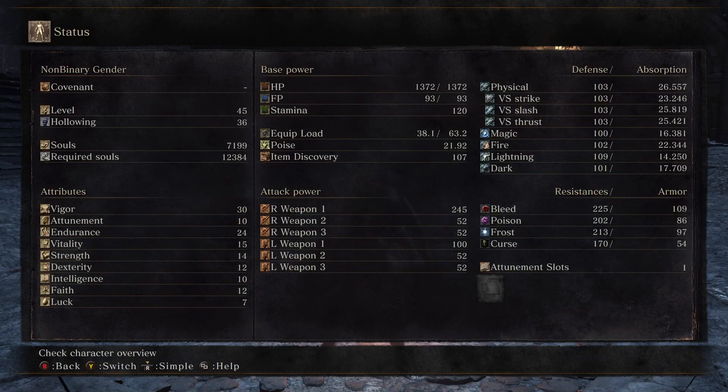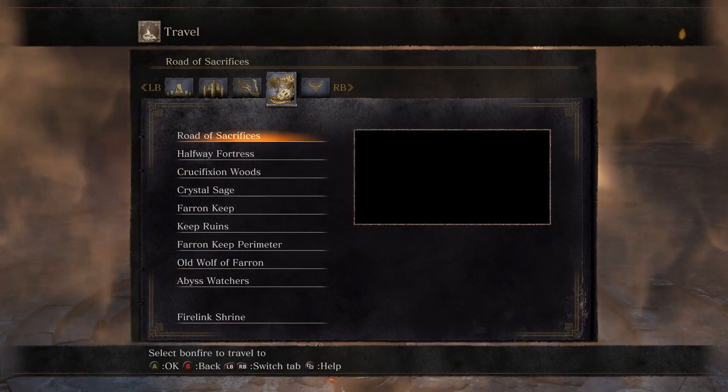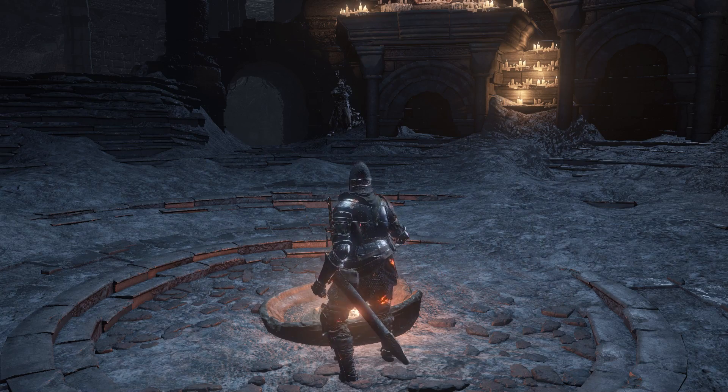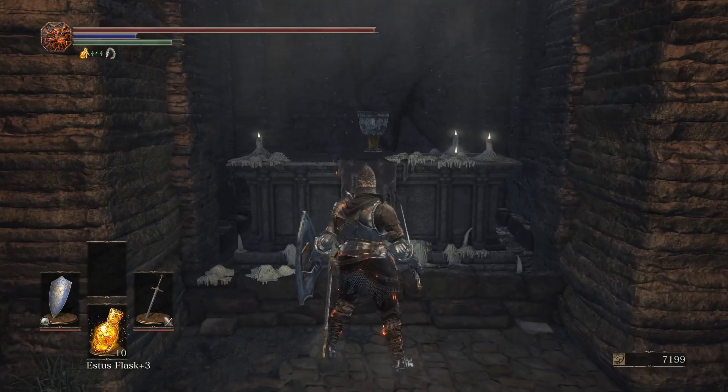What's up guys and welcome back to the Ultimate Guide to Dark Souls 3. This is part 7 and we're going to be doing the Catacombs of Carthus. Now this area is relatively short — there are a few winding, looping parts and it's kind of difficult in some places, but you guys should be alright.